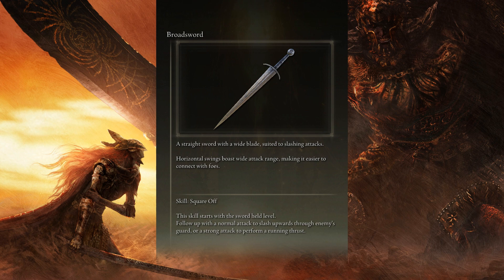Broad Sword: A straight sword with a wide blade, suited to slashing attacks. Horizontal swings boast a wide attack range, making it easier to connect with foes.